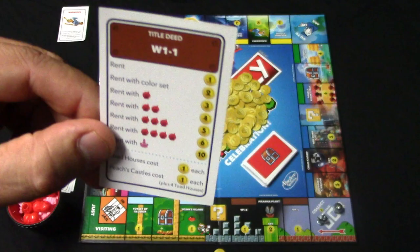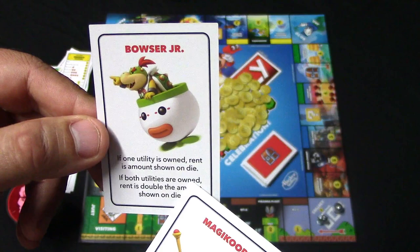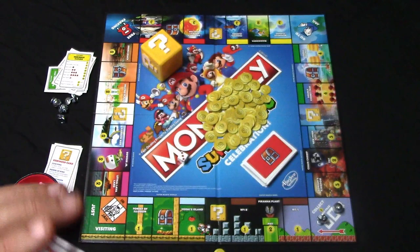There are also two utilities in this game. If you own one of these cards and someone lands on it, they're going to pay you the amount shown on the die that they rolled — so if they rolled a six they would pay you six coins. If you own both of these, they're going to pay you double, so if they rolled a six they would pay you 12 coins.